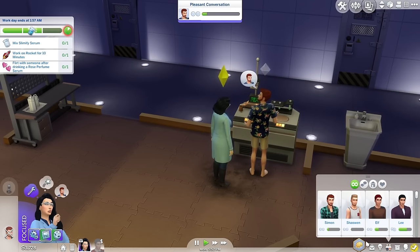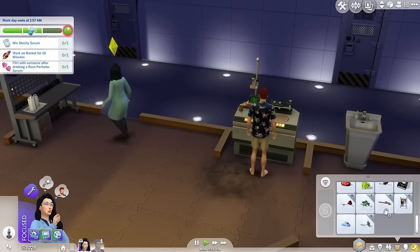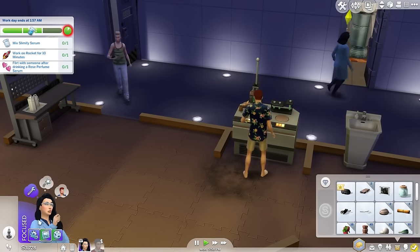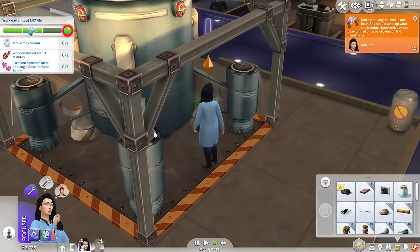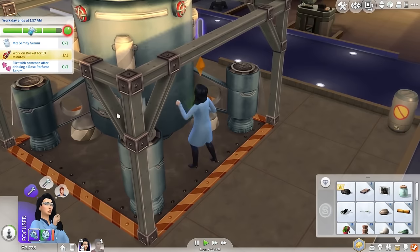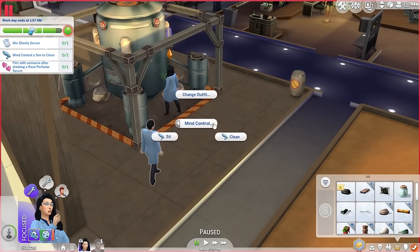Stop talking to him. I think she might have had a rose perfume. That's the Red Hot Serum. So if we want to do that, we'd actually have to make the rose perfume, which I'm pretty sure we don't have time for. But we might have time for whatever pops up after this. There we go — mind control sent him to clean. We got someone right here. There we go, we'll just have you clean, Augustine.